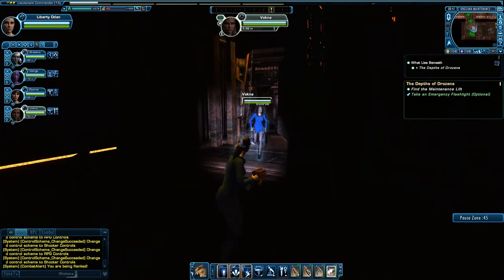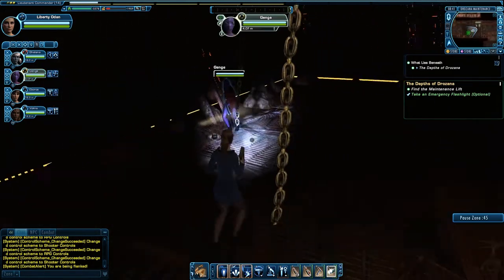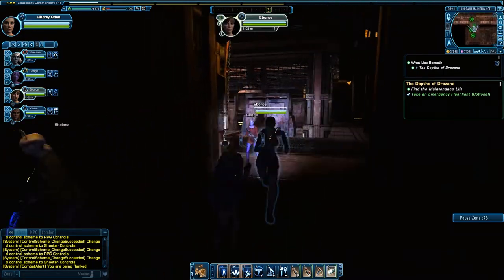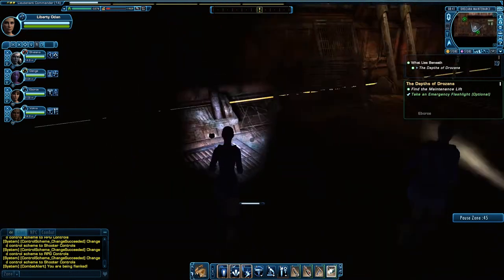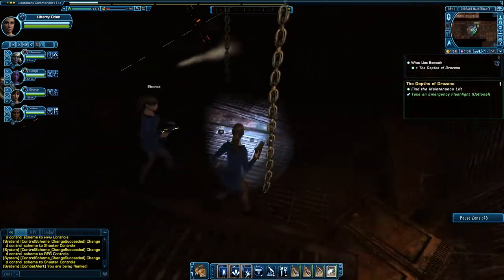Or at least the ones that bothered coming through the door with me. Once they get up into this area, they just disappear. They appear to be spawning somewhere above this door, and I don't know why my character keeps ducking and rolling like that.